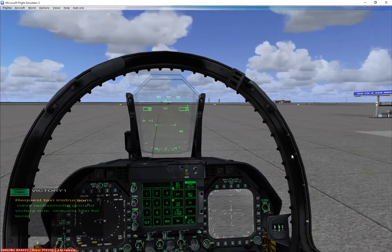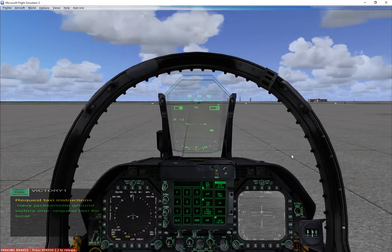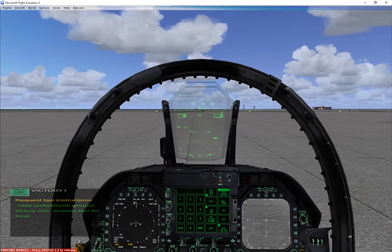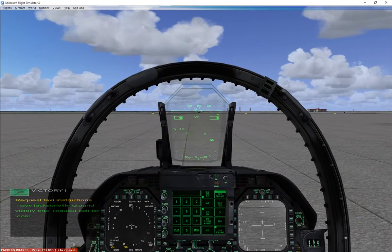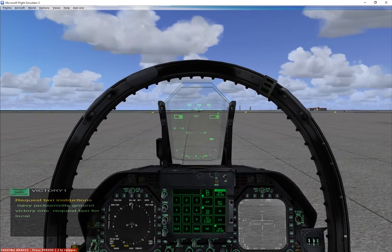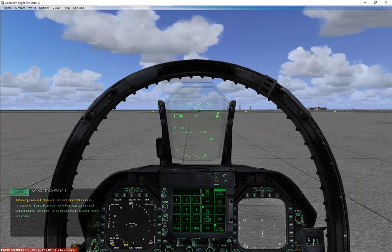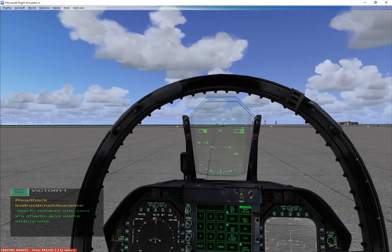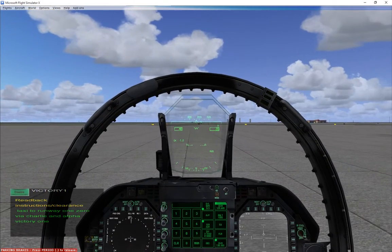I've got a hot key keyed to the mic — that's also a setting outside in Vox ATC. Here we go: 'Navy Jacksonville ground, Victory One, request taxi for local.' ATC responds: 'Victory One, taxi to runway one zero via Charlie and Alpha, Jacksonville NAS, altimeter three zero one six.'